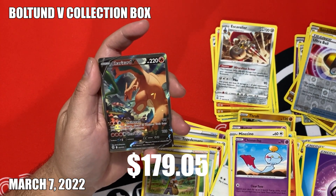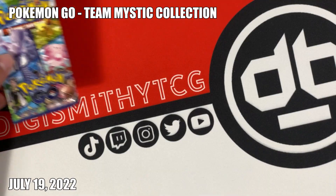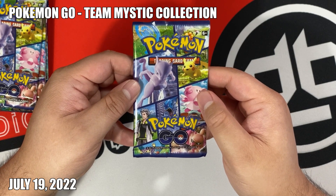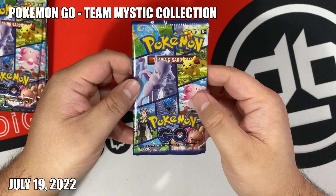Yes! Thank god, I thought I had to go to Target to buy another two. Earlier in this video we saw that the Team Mystic collection had a Radiant Charizard, but it also had this banger pull too.